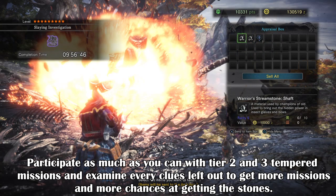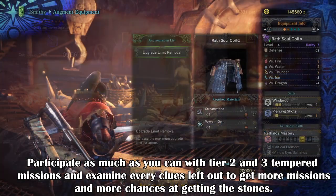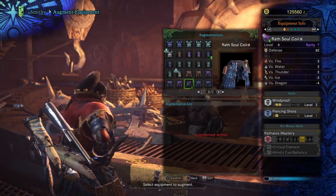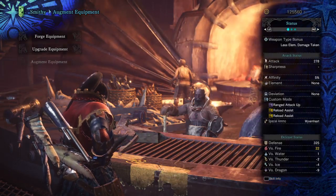Upgrading your armour is the easiest for augmentation as it only requires a streamstone, which you can get from doing any tempered monster run, and some Zenni. It will unlock an extra 10 more upgrade points for your armour so you can max out your defences even more.